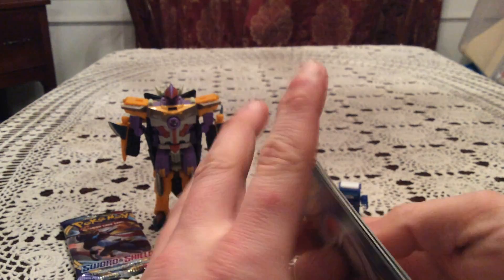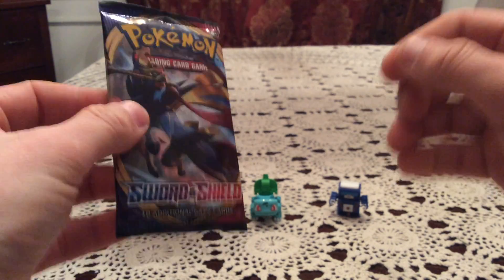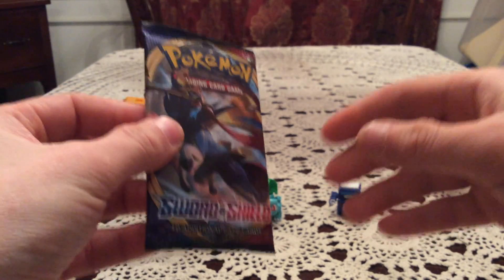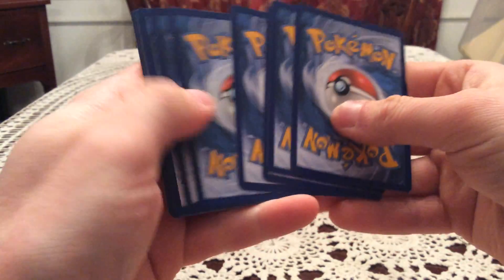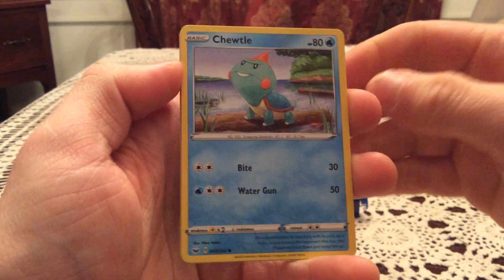If you didn't know, Clawbopos and Grapploct are my favorite two Pokemon from the game. Clawbopos maybe more so, just because I love its appearing animation when you find it in the wild — it just wobbles its boxing gloves. I absolutely love that. Unfortunately, if the code card is any indication, we do not have even a holo out of this first blister, so that's a great start. But we've got Clawbopos, so that honestly makes up for it.